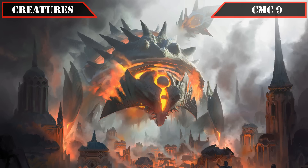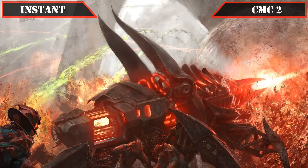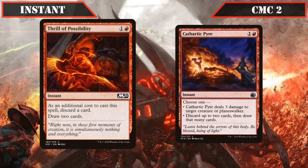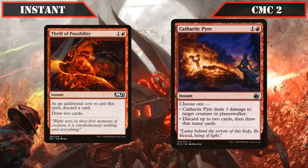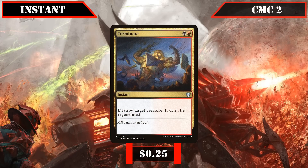That covers all our creatures, so let's move on to our instants. At CMC 2, we start with Thrill of Possibility and Cathartic Pyre. Thrill of Possibility has us discard a card to draw two — a flash-speed means to pitch reanimation targets into the bin while digging deeper into our deck. Cathartic Pyre either deals 3 damage to target creature or planeswalker, or instead discards up to 2 cards then draws that many — serving as both passable removal and another means to fill our graveyard. Terminate closes out this slot, destroying target creature and preventing regeneration — a simple, cheap removal option for creature-based threats.